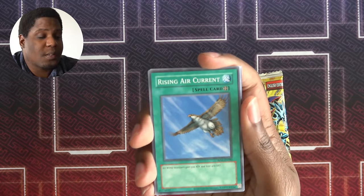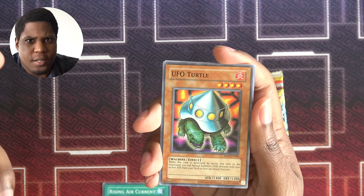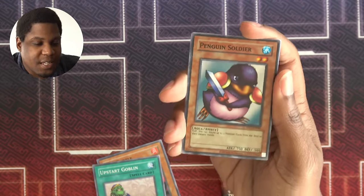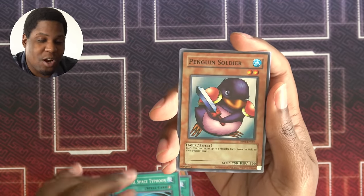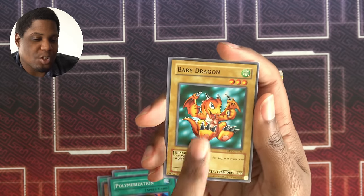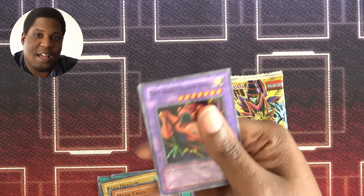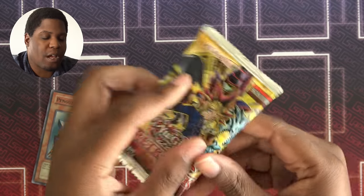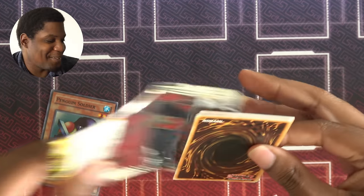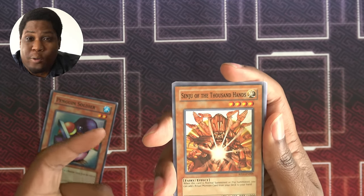Rising Air Current to power up my Wind Monsters. UFO Turtle — good fire floater, though there aren't any good fire monsters to float into. Upstart Goblin, I got more than enough of this. Mystical Space Typhoon, always glad to see it. Penguin Soldier — this card could have bailed me out last week, now I have two, so I'm definitely going to use it. Polymerization, Baby Dragon, Maha Vailo — Paul keeps wrecking me with this. Twin Headed Thunder Dragon, because now I can do that play too. Sangan of the Thousand Hands — this is definitely going into my deck. More Relinquished plays.